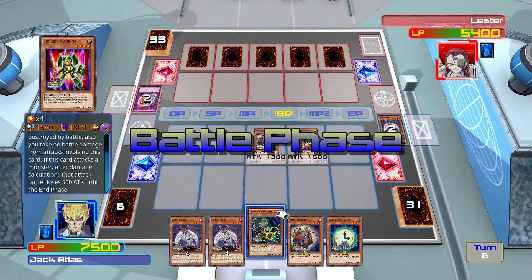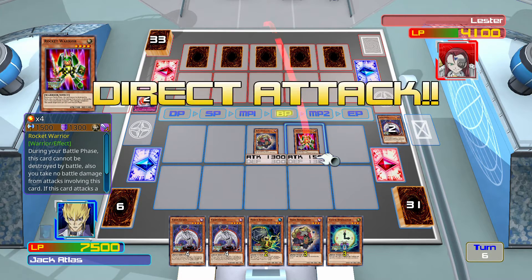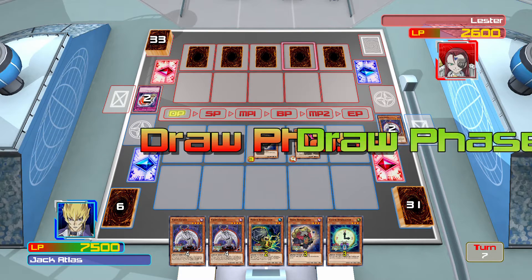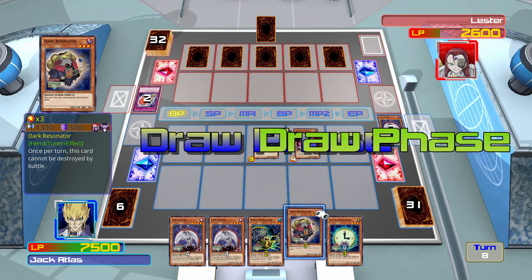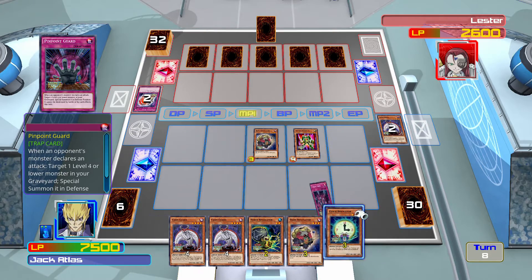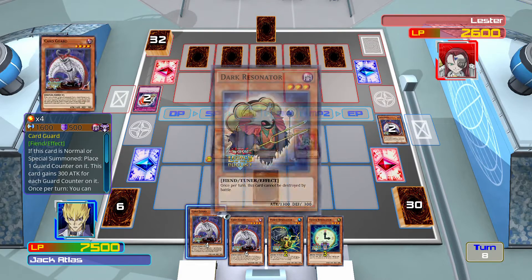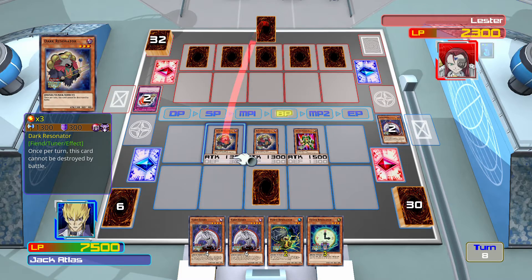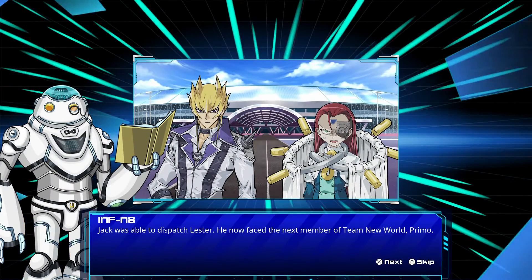Summon Rocket Warrior - hoping there's no Miracle Force. There's no Miracle Force, okay. What has he got face down then? He doesn't... have we just won? I want to go for Red Dragon Archfiend, but I don't. I just want to win here. Okay, that was a lot easier than it should have been.